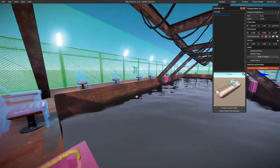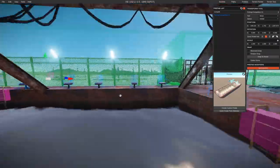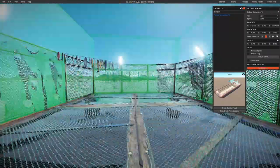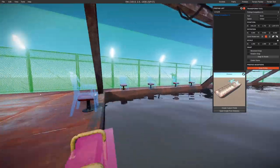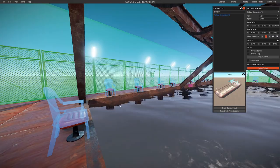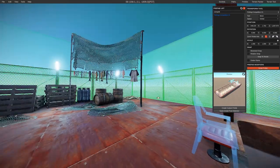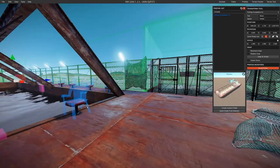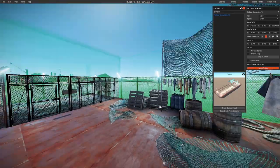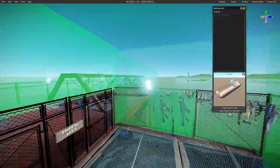The water does rise and fall in Rust Edit, possibly more than in-game, so give yourself a little buffer. You can wait for the water to reach its peak and position just above that. If the water does trail above the platform during the game, unless a player is actually swimming it won't impact gameplay at all.